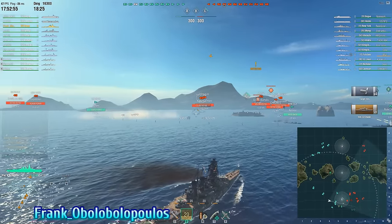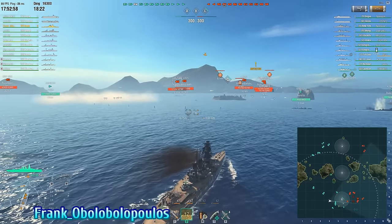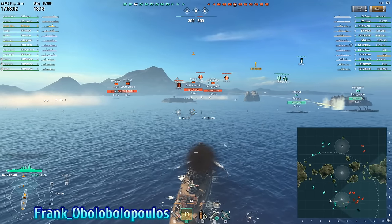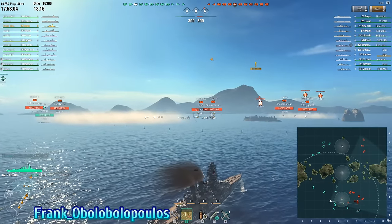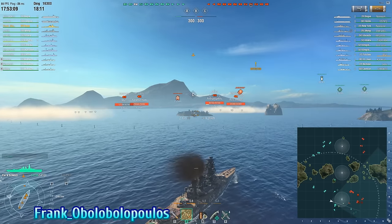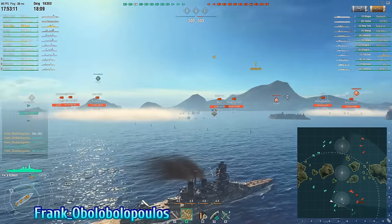That's really painful for the Furutaka, because once you've taken that much damage, your combat effectiveness drops substantially — you're not going to be able to make certain plays. And as you can tell, the Furutaka's reaction is immediately to start turning away, and that is good.